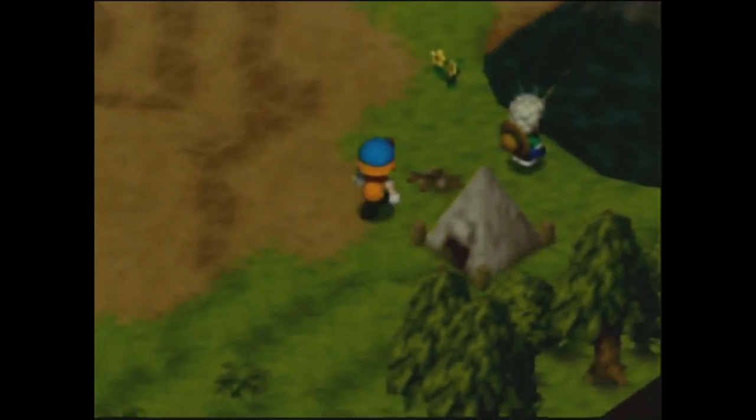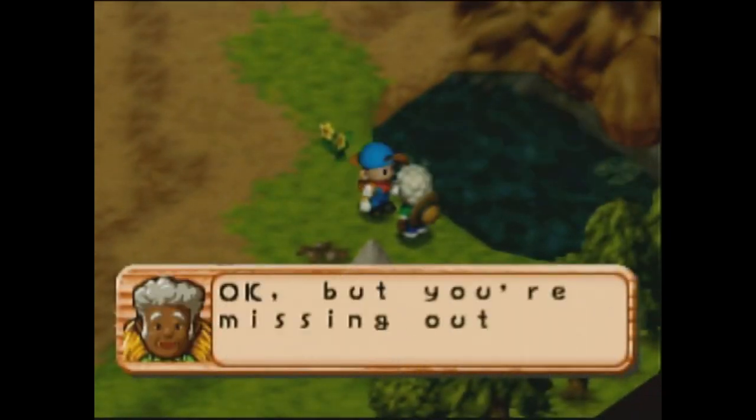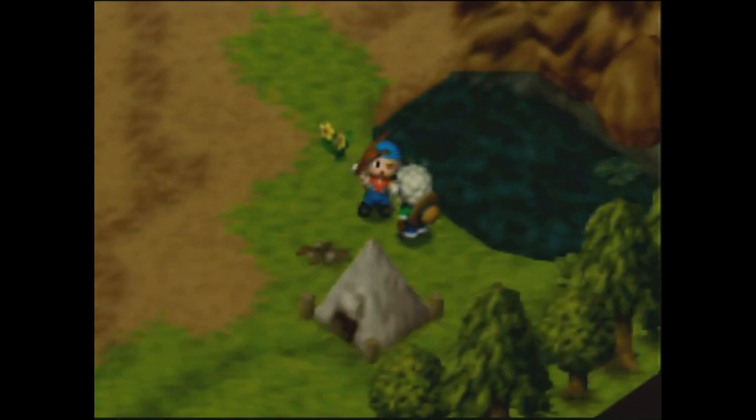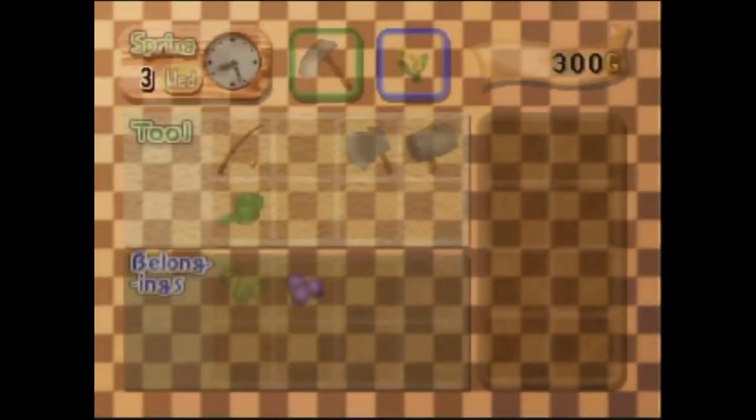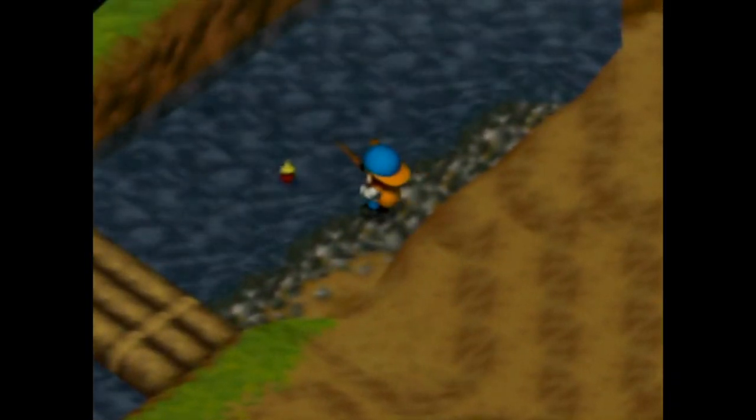When you're done, head to the crossroads and into the mountain. Grab an edible herb and a berry, and then talk to the fisherman. It's faster to decline his offer, but he gives you the fishing rod either way. Grab the flower and equip the rod, and then go fishing in the river. It's possible to catch one in the pond, but you'll only get a medium or small fish, and we want a big one.